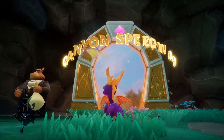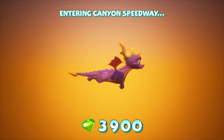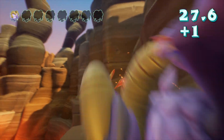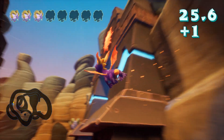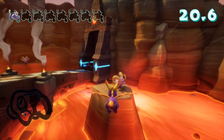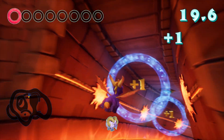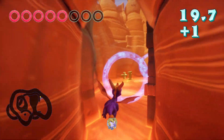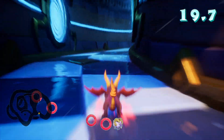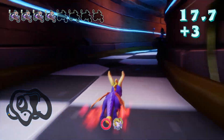Howdy ho y'all and welcome back. Welcome to the last Speedway of the game, the Canyon Speedway. This one is quite easily done getting the skill points by just running the Speedway how it's set up. As long as you don't miss one, you'll be fine.